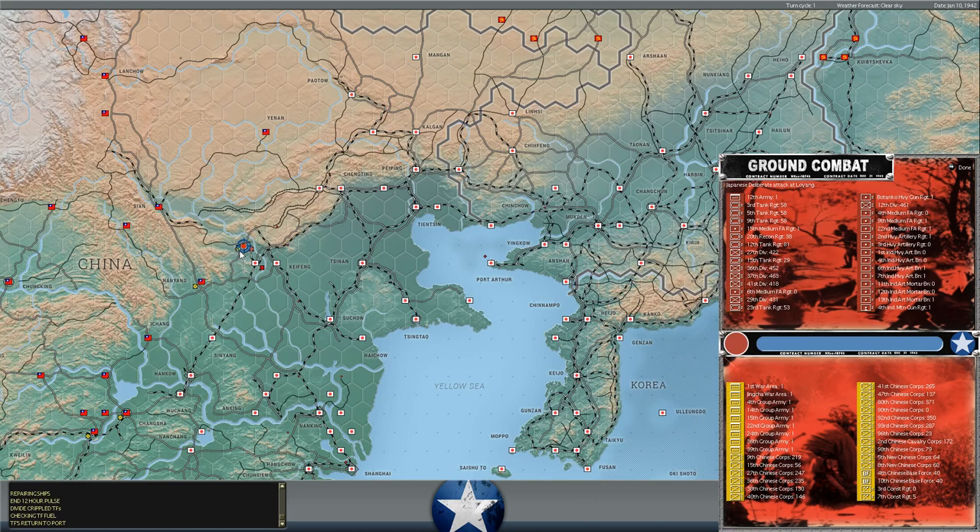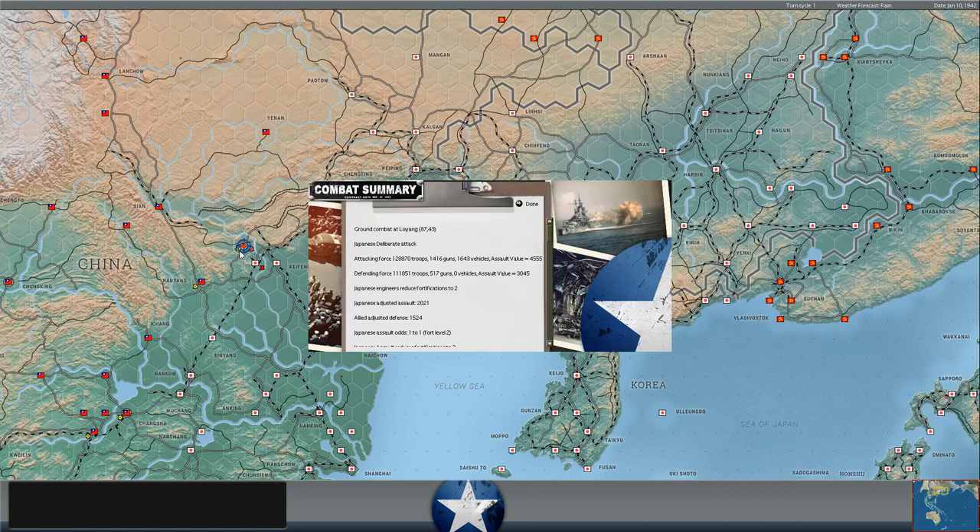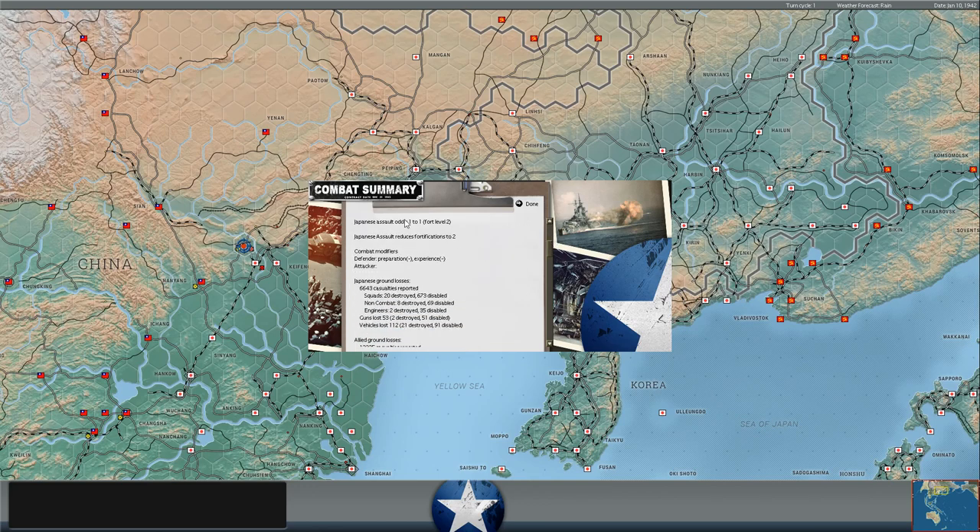You can see here at least three or four Japanese divisions. They've got the 36th, 37th, 41st, and 29th Infantry Divisions. They've got the 23rd, 9th, 5th, 3rd, 12th, and 15th Tank Regiments, the 20th Recon Regiment, and then a whole bunch of artillery. We have a bunch of Chinese corps, but that's not necessarily sufficient. The Japanese actually had greater adjusted assault value despite the level 3 fortifications. Their engineers immediately reduced the fortifications from level 3 down to level 2, which prevented us from having a good defensive bonus.